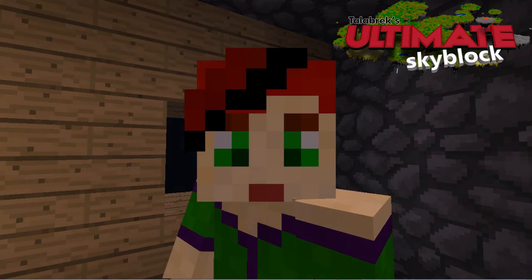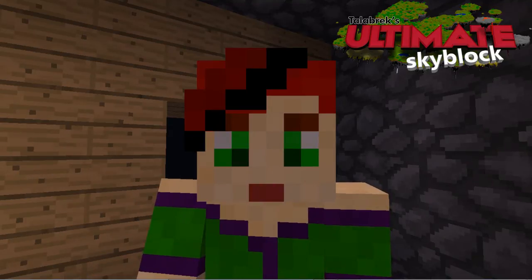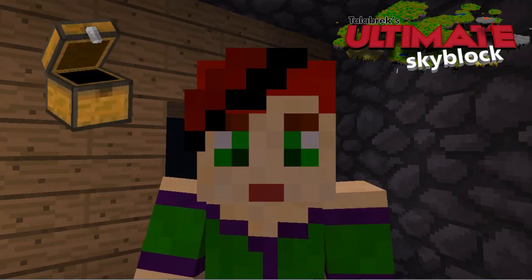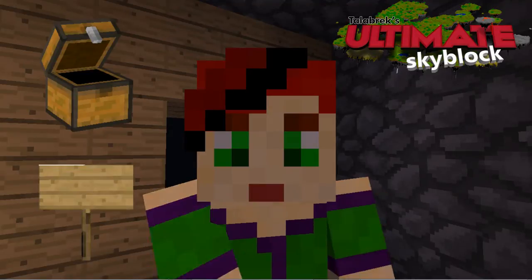To start buying and selling, there's only two things you'll need to set yourself up. Number one is a chest. Number two is a sign. Let me show you how to put them together.